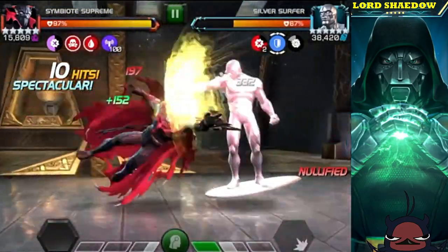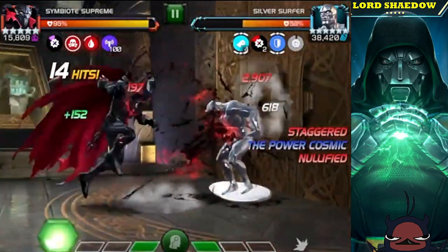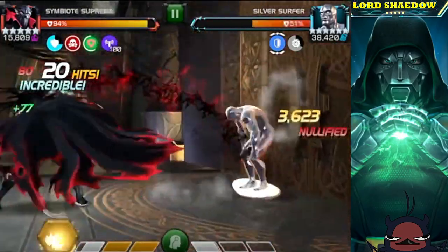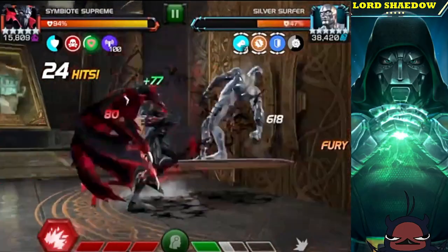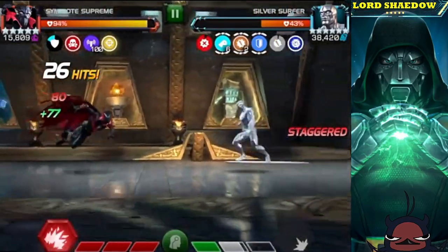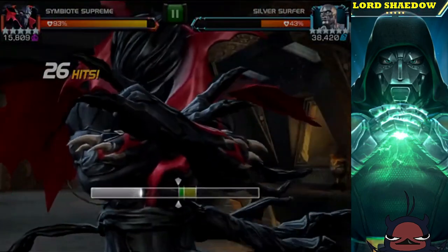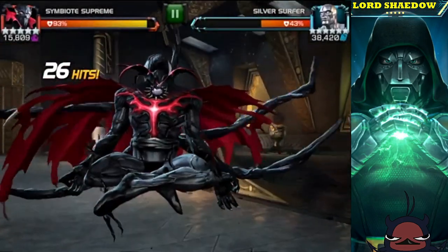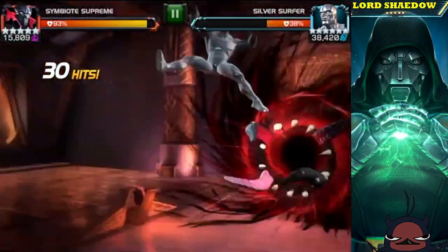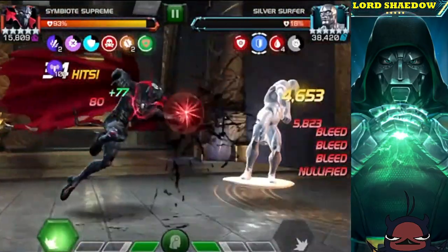Symbiote Supreme is another good counter. The basic strategy — good for anyone — is once you get Silver Surfer down to ten percent or less health and you're ready to take him out, fire off a heavy and hold a special three in reserve. Don't fire it off yet. If you've been weaving heavies throughout the fight, you'll have a nice window after firing your heavy. Fire the heavy, wait for the Life Cycle icon to turn gray — when it's gray, you can take him out. Fire your special three and you're done.